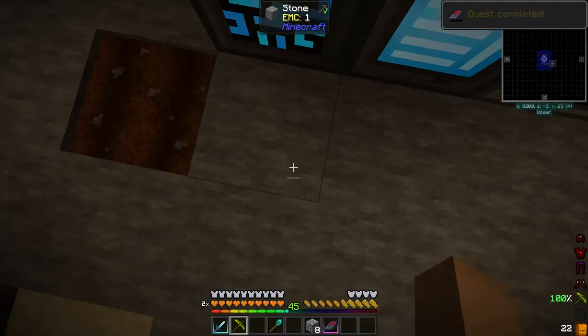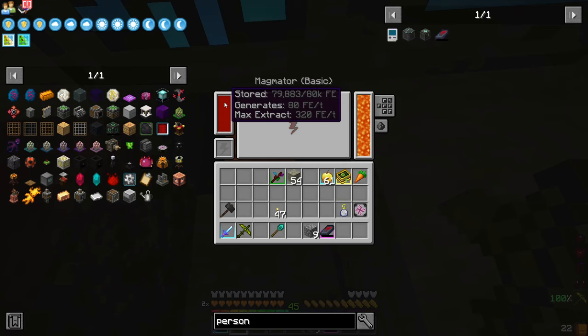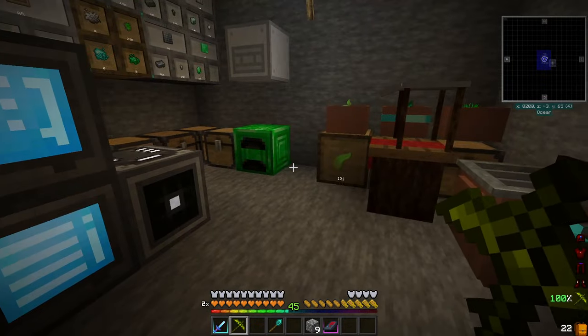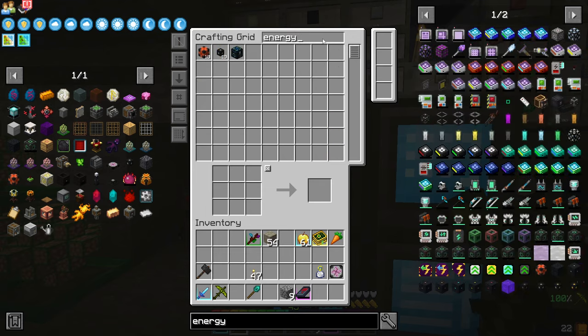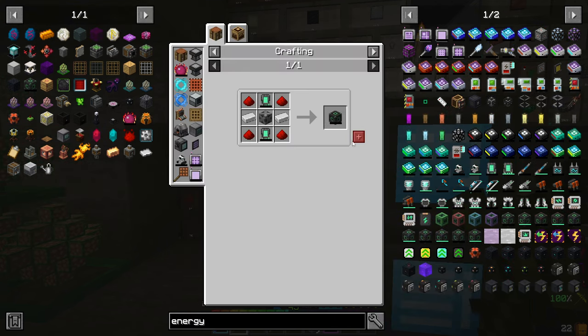We just need tater power. Which we can stick in there — no, we can't. How much does this produce, 80? Energy cube time, because that is something we can stick in there.